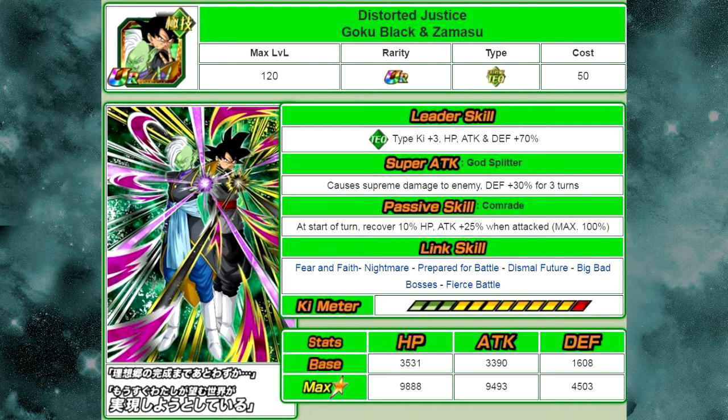His new leader skill is Tech Type Ki plus 3, HP attack and defense plus 70%. His super attack is God Splitter — causes supreme damage to the enemy and defense plus 30% for 3 turns. His passive skill is Comrade: at the start of the turn, recover 10% health and attack plus 25% when attacked at a max of 100%. He also gains Fierce Battle, which makes him super viable. His link skills include Fear and Faith, Nightmare, Prepared for Battle, Dismal Future, Big Bad Bosses, and Fierce Battle — all the really decent link skills you'd want on a tech team. He is essentially the link buddy for both heroes and villains.